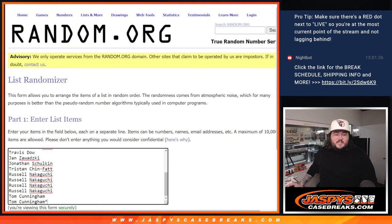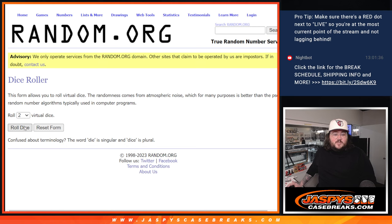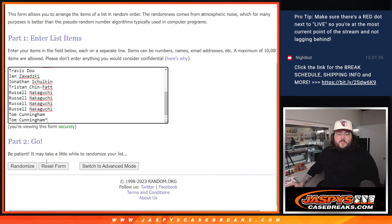Let's grab our fresh dice and our fresh list. Tristan down to Tom — we grab the last two spots. Thanks again, everyone, for getting in. And those letters, 19 spots, 19 letter combos. Let's roll our dice and randomize — 6 and 3, 9 times for both. Good luck, everyone.